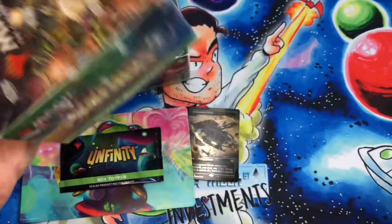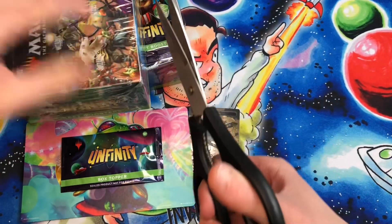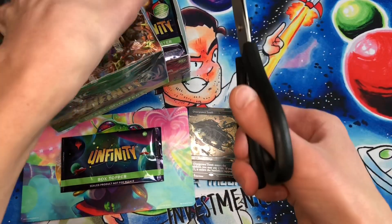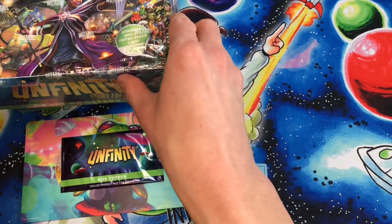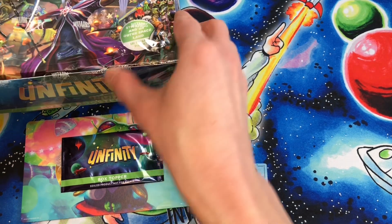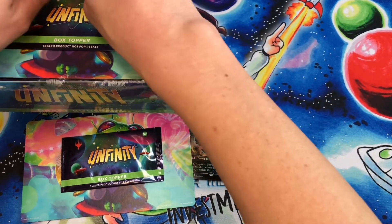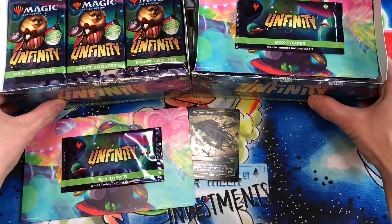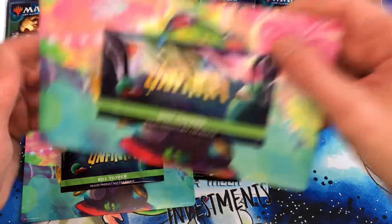I'm also going to open up the second draft booster box of Unfinity. I really love this set. We opened up several — maybe three or four boxes on the channel, made some play sets of commons and uncommon cards, collected the sticker cards, collected some of the attractions, but nothing else too crazy in the set. Saw in Half is the best regular card in the set, which you can also play in regular magic, modern magic.